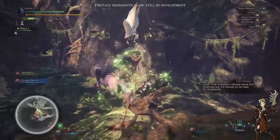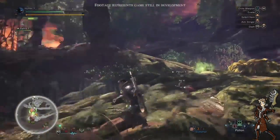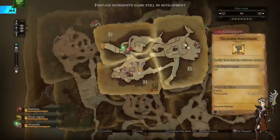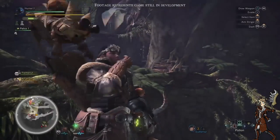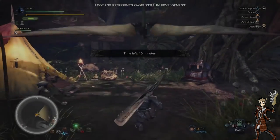The limping is back — when you see a monster limping, it means it's dying and is ready to either knock out and capture or kill. Now you can see more of the fast travel system where you can get your wyvern to come in and pick you up and drop you off at camp. And now you can see the weapons a little better when the character gets into camp. You can see that you can switch weapons.